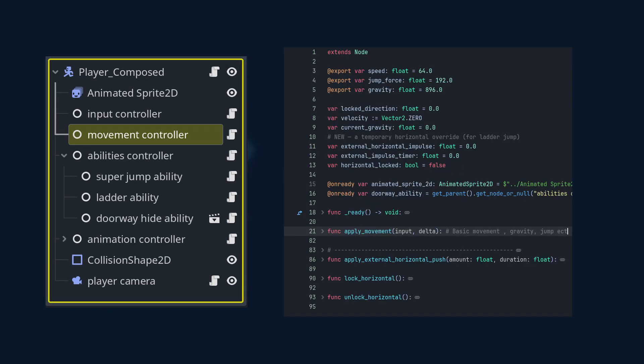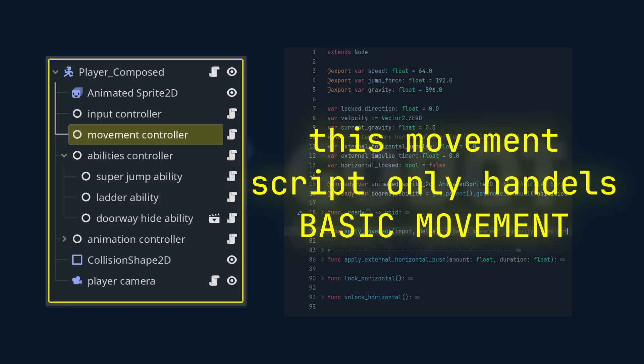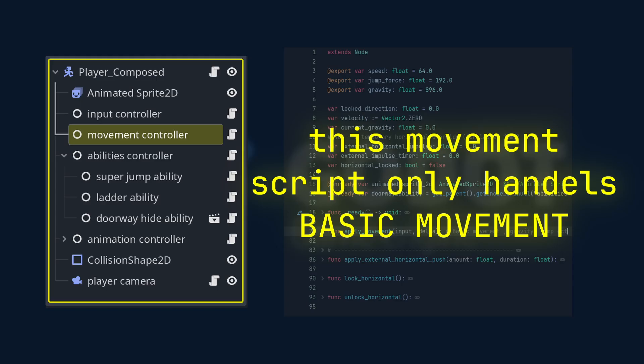In a traditional setup, abilities are tightly woven into the movement code, the state machine, or the animation tree. That means one simple feature — something like climbing ladders — suddenly requires new movement logic, new state transitions, new input checks, new animation rules, and probably introduces five new bugs you didn't ask for. Believe me, this is a whole event.